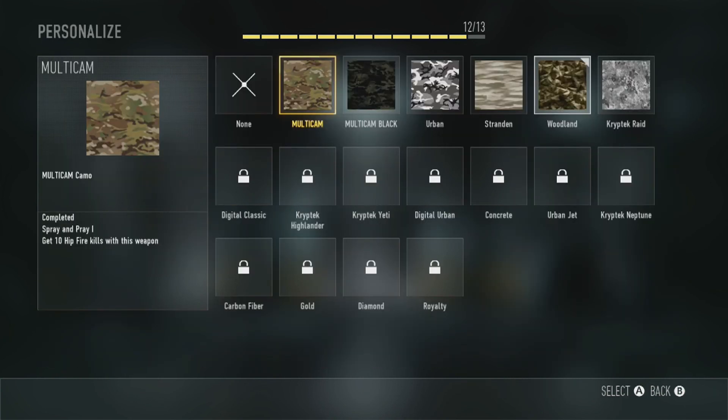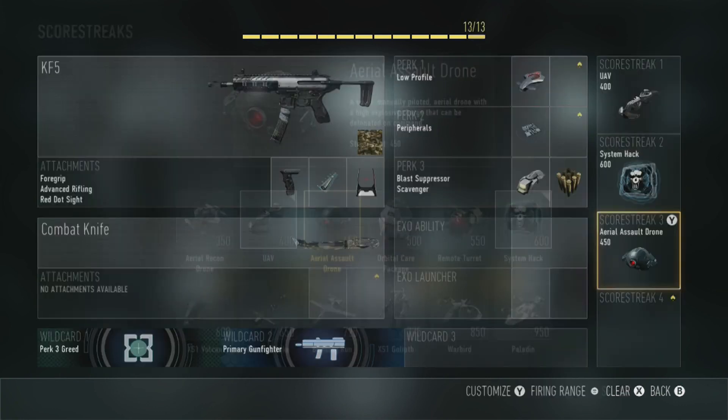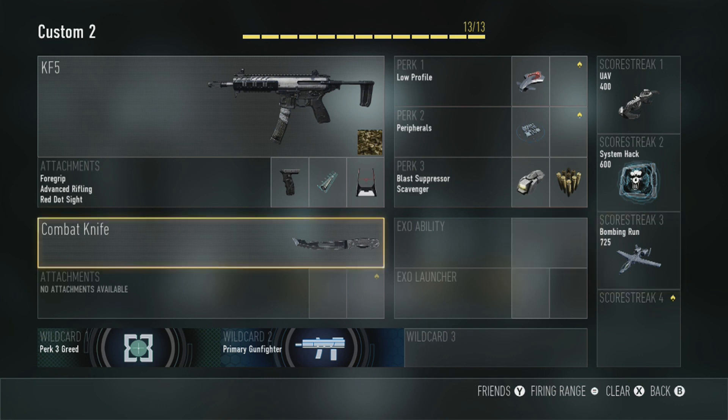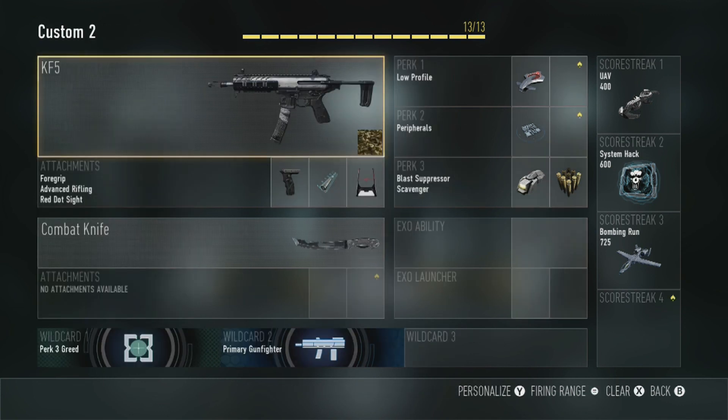That's basically it — that's all I have on this gun. You can probably add other things like your camo, and you've still got one perk slot free so you might be able to add something like the Bombing Run as well — that's optional. You can also add a secondary if you want. But I would say those are the best things to have on your KF5. I hope you guys enjoyed this video — let me know what gun you want to see next, like and subscribe, and I'll see you in the next one!